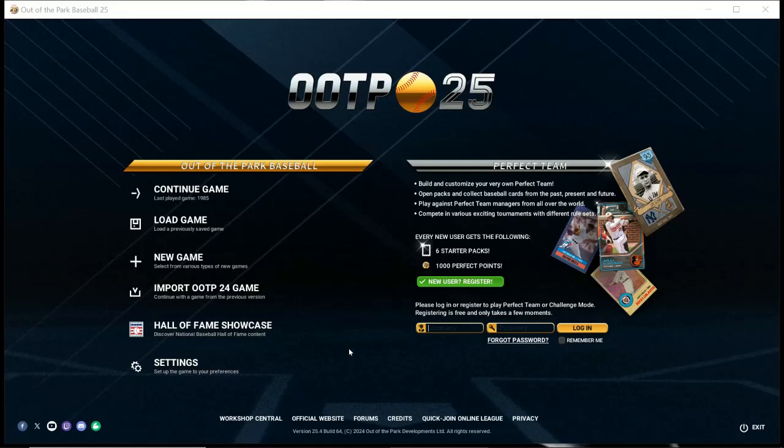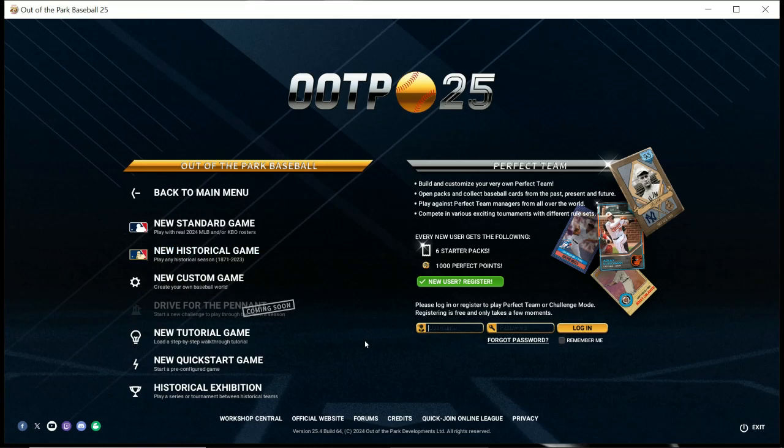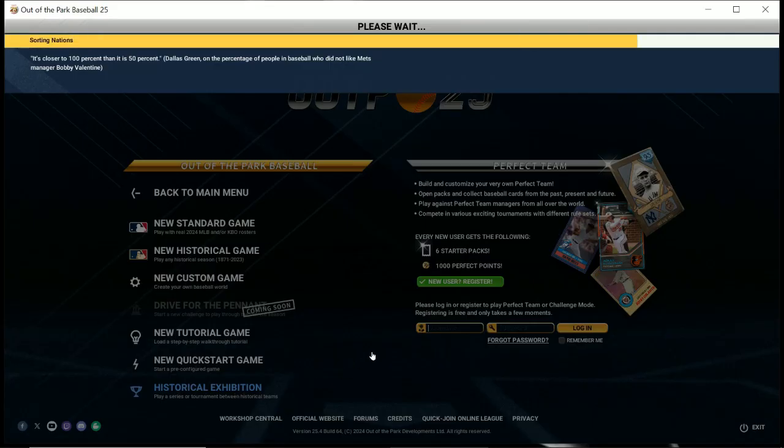Hello baseball fans, fans of Out of the Park Baseball, and fans of Mismatch Monday. Today we are going to do Mismatch Monday using Out of the Park Baseball 25, because as you will see they have a nice feature which I did not realize they had. You can do a historical exhibition game, pulling two teams from history and playing them against each other — and that is what we're going to do today.